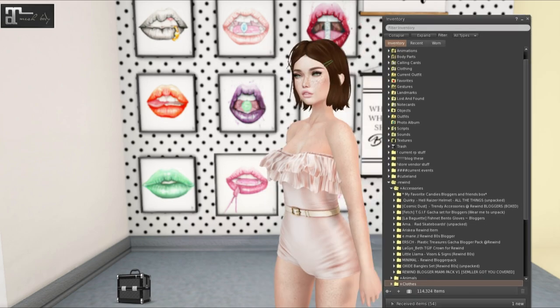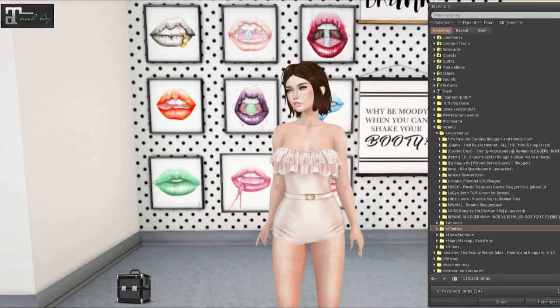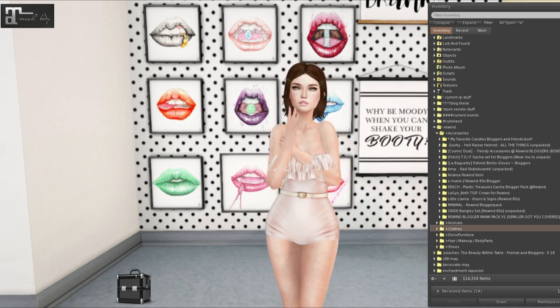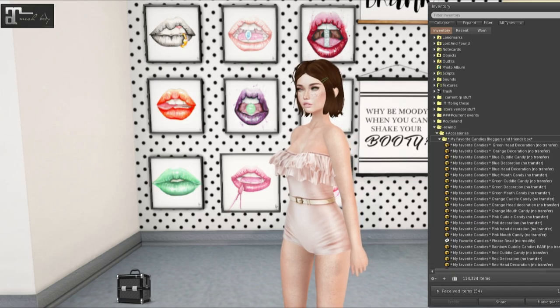We're gonna start off with accessories and with this we have Le Secret de Ferie, Quirky, Cosmic Dust, Fetch, La Baguette, Ama, Arischia, Y Marie, Urche, Laguio, Little Llama, Minimal, Oxide, and Similar. So let's get started.